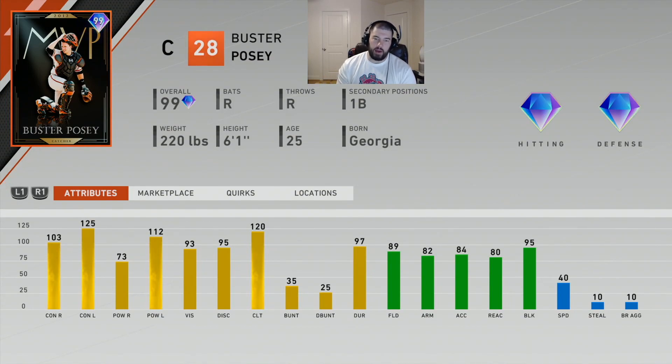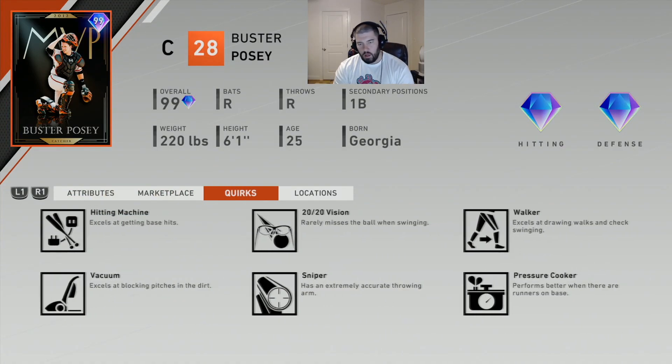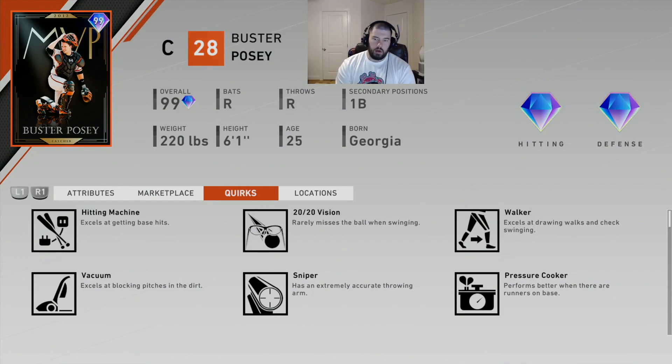Right now I have Mitch Garver, who I think is a great budget catcher and maybe my favorite live series catcher in the game. However, his blocking is low — around 60 or 50 — and he misses the ball a lot, which has cost me stolen bases by opponents and even runners on base. The 95 blocking stat in general is a very important attribute for a catcher to have this year.